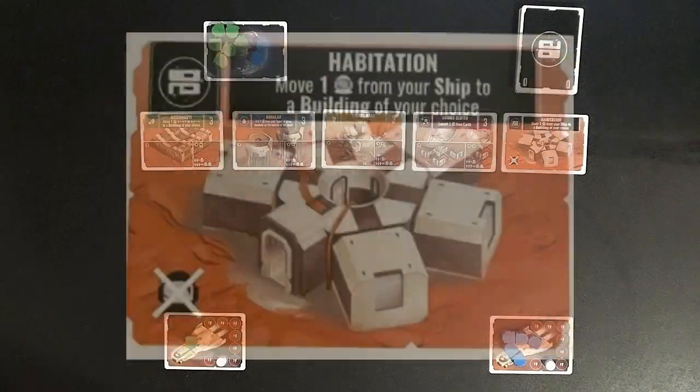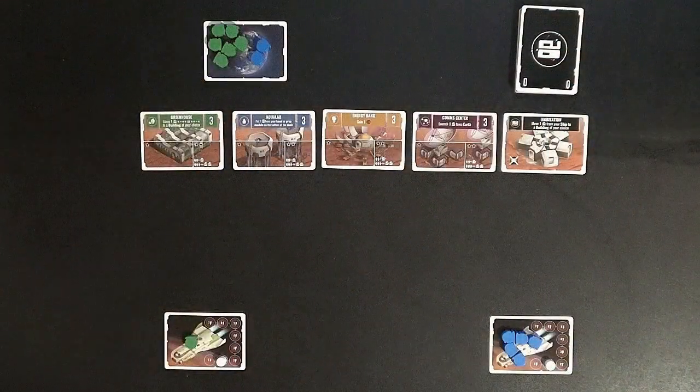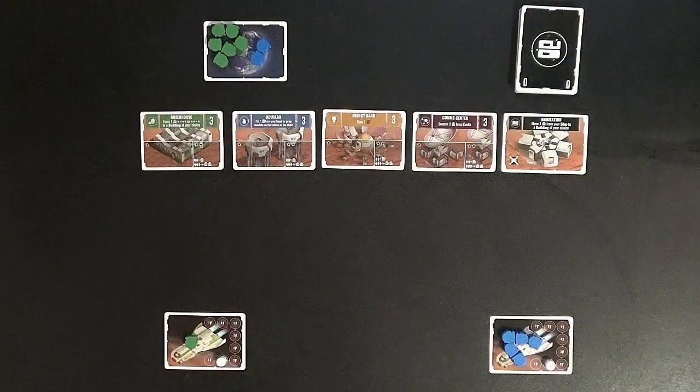Finally, you have the habitation module — the black card. You cannot occupy the habitation module with colonists, but any time you place a card there, you can move one of your colonists from your ship to a building of your choice. Bottom left and right are the rocket ships. As the player, I start with one colonist on my ship; the Automa starts with five colonists on its ship. Both of us have a marker set on the one-energy level mark.